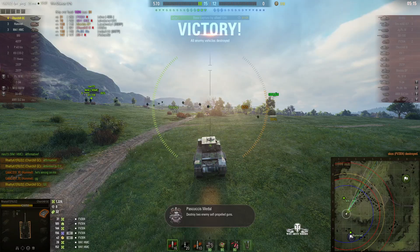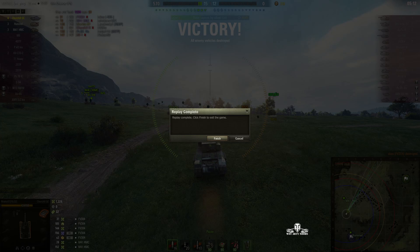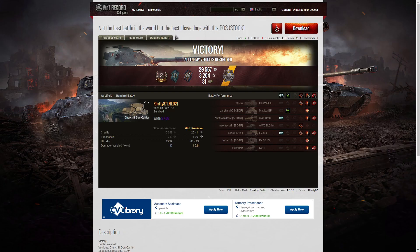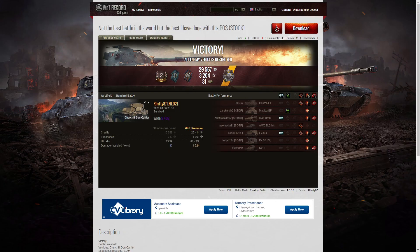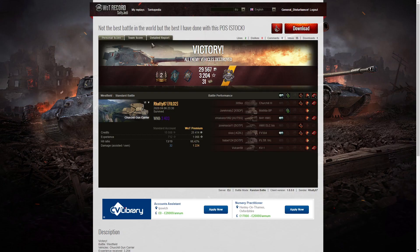Let's have a look at the end of battle stats. It's a second class result for Ratty 87 in the Churchill Gun Carrier — the first time he's had a second class in this one. It's a stock tank with the 17-pounder. He got a Fighter badge for getting at least four kills exactly, and a Steel Wall for taking more damage than his own hit points. He got a Reaper badge because he killed both enemy arty — the FV304 and the M41 — and won the game for his team.